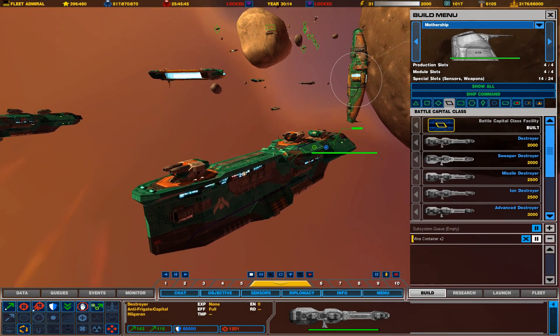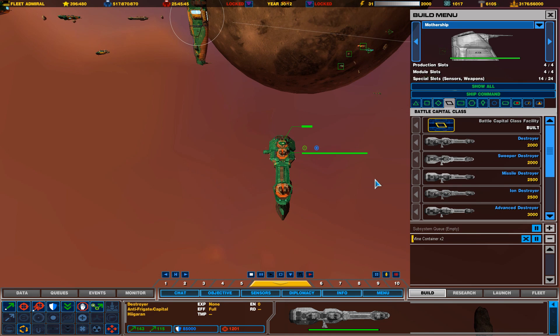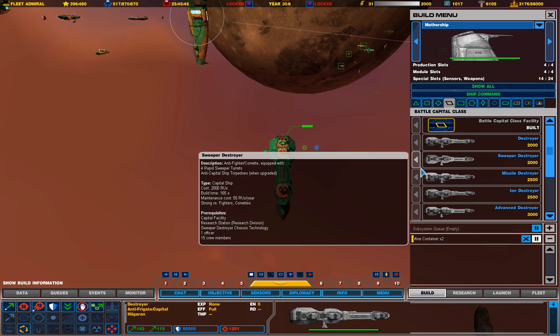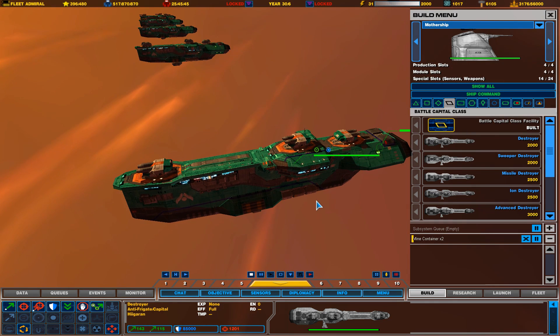Now it's time to take a look at all the different destroyer class vessels. There are quite a lot of different variations of destroyers and cruisers in the original Complex mod. In the newer version, they kind of mix this up so you can build a destroyer and have different types of turrets on it. You can customize the destroyer the way you want, or sell all your turrets and put the ones on that you need to fight the situation you're in.